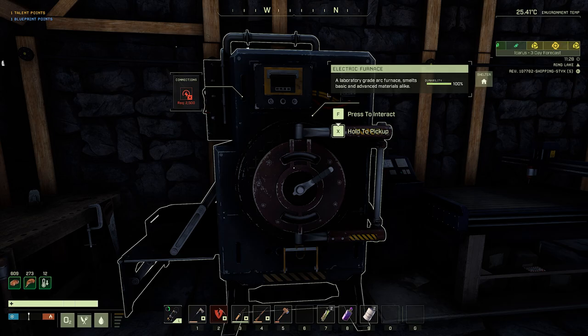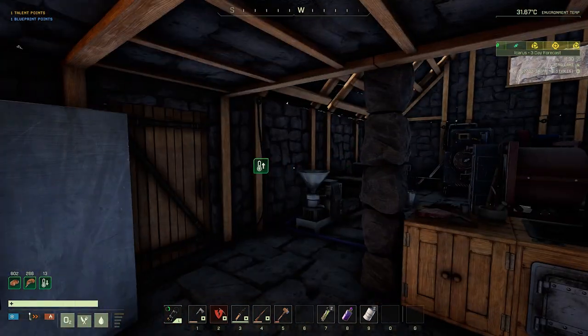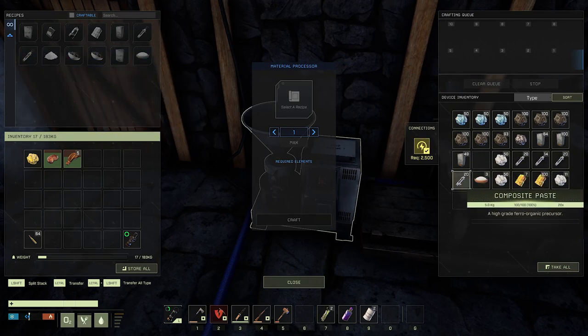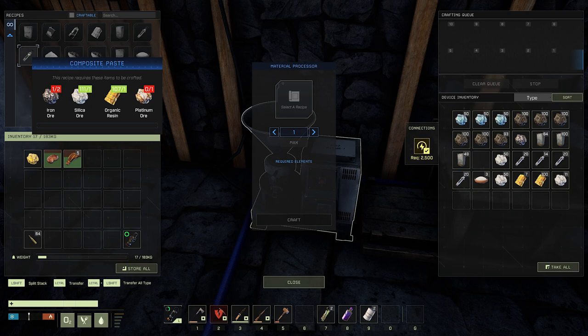This also requires a lot of power that we don't currently have, but I've gone ahead and placed all those machines down so at least we've got them unlocked. I've been gathering resources and making composite pastes in the background. It's a simple recipe with iron ore, silica ore, organic resin, and then we used gold ore because we do have that deep mining gold deposit and it's a bit cheaper than using platinum ore.